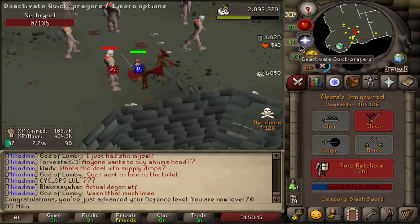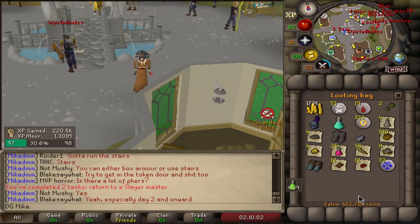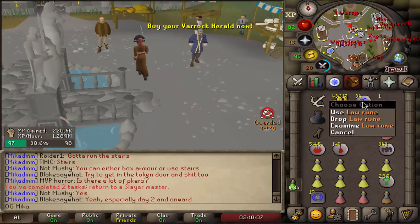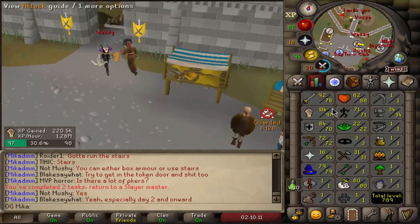And there we go — 70 Defense! So back to training towards 99 Strength now. What an amazing task. 450k just in the looting bag, an extra 50k here, 43k there, and an extra 150k in Wrath Runes. That task was honestly amazing.